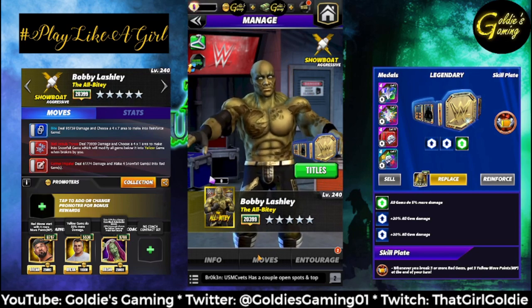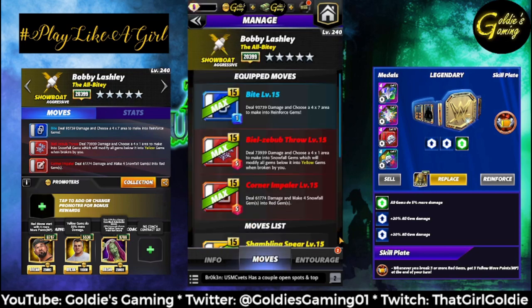We're going to start with the three-star moveset. I heard y'all needed a yellow strip tour guy. So the three-star moveset, surprisingly, doesn't use the finisher. We'll bring that in for the four-star, but we're going to run him double red with blue one. Blue one is the Bite: deal 93,739 damage and choose a four by seven area to make into reinforced gems — that's one MP. That's pretty beefy move damage for a one MP move.